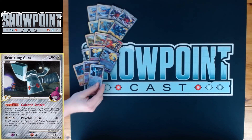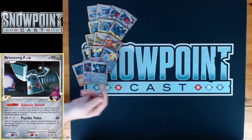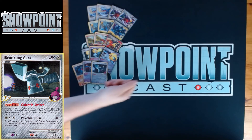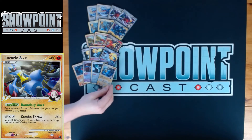You're also playing a Bronzong G to keep your energy mobile. 90 HP, metal type. Galactic Switch is the power: once per turn, you may move an energy card attached to one of your SP Pokemon to another SP Pokemon, putting two damage counters on Bronzong. The damage isn't a big deal because Garchomp heals it off, but moving energy is a massive deal. For example, after attacking with Luxray, you can free retreat, Bronzong the energy over to Garchomp, attach Energy Gain, and swing with Garchomp.